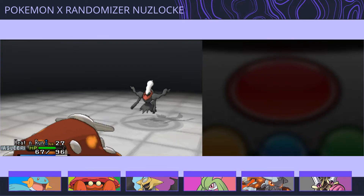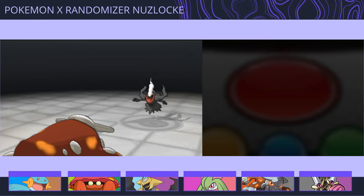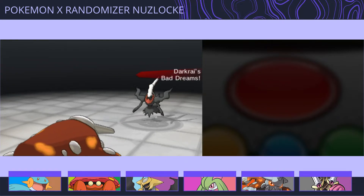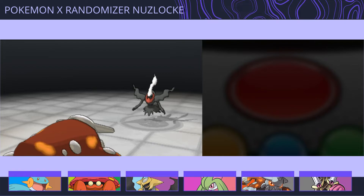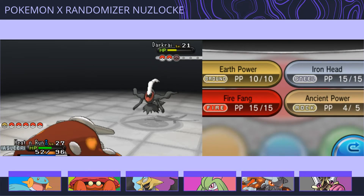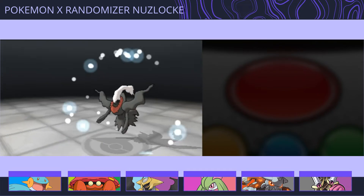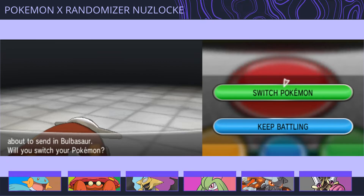I'll just throw a Potion in after this. Ominous Wind? Oh my god - he gets the Power Up! Yeah, okay, I'm definitely going here. This sucks so bad. Disable? Alright, well I picked something completely different, so oh my god. Bulbasaur. Yeah, actually I'll use Curlia. Totally planned.